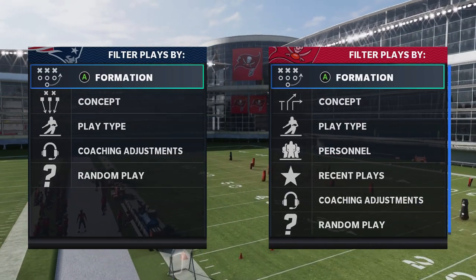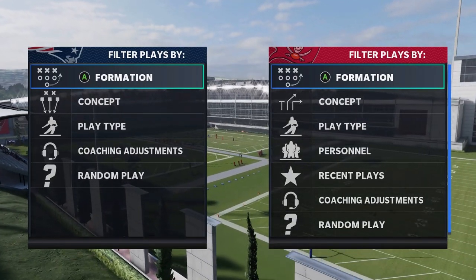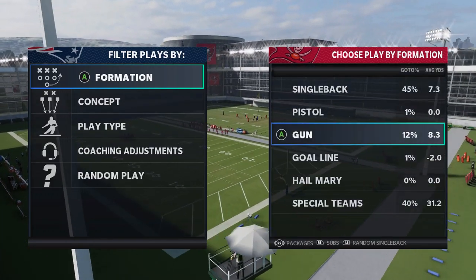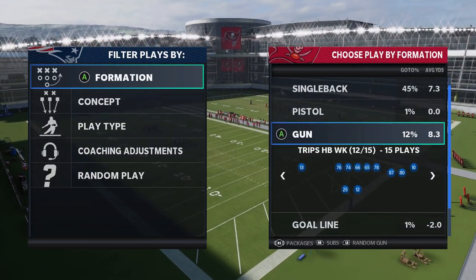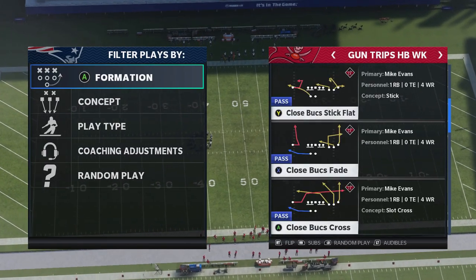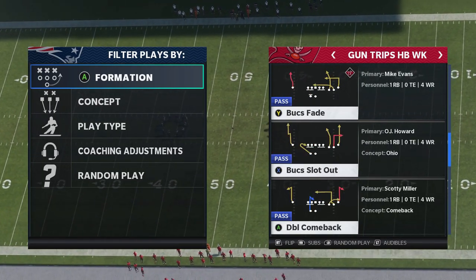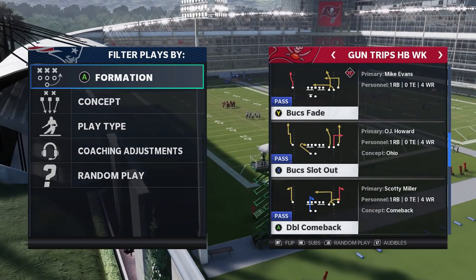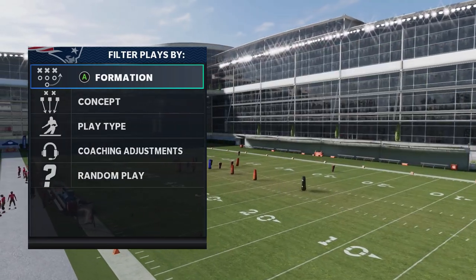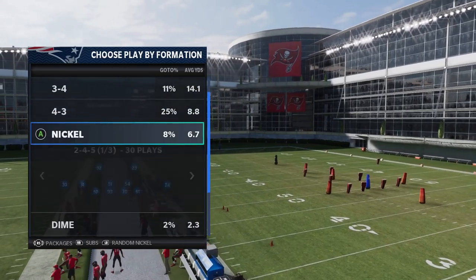These two plays are really geared towards cover one man, which is a pretty tough defense for a lot of people to handle this year. Man in general is tough to handle this year. But I found a play that's super glitchy — it's a new route that EA put into the game. I only found it in the Bucs playbook. I'm going to save that for the second play and make you guys stick around. The first play is out of the Bucs Slot Out, but stick around for the second one because I guarantee you're going to appreciate it more — it's even crazier.